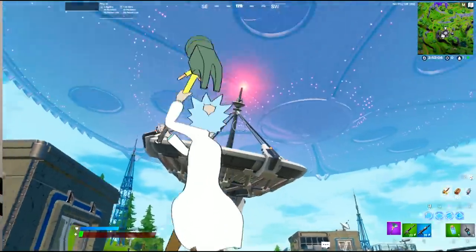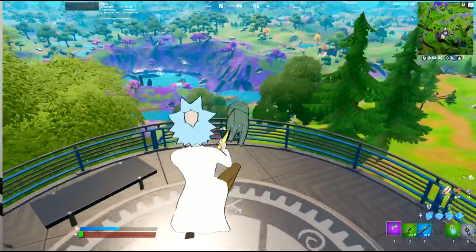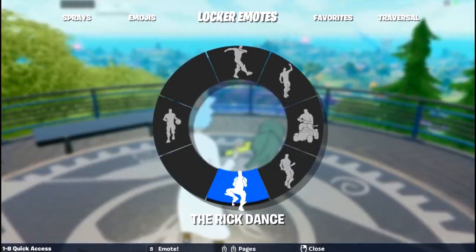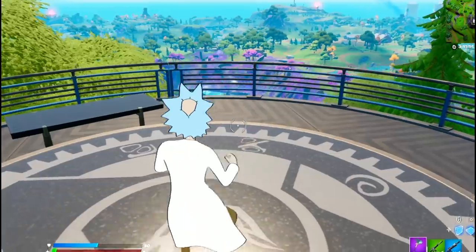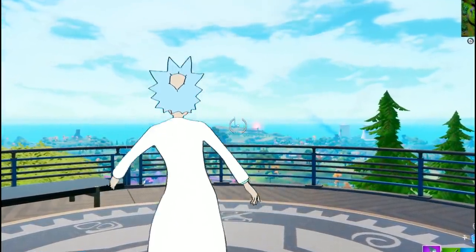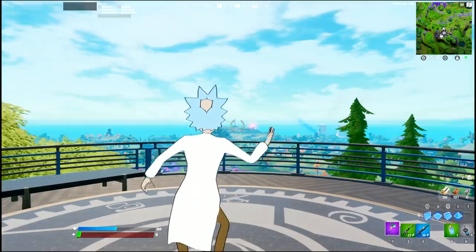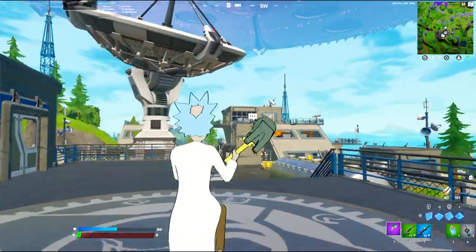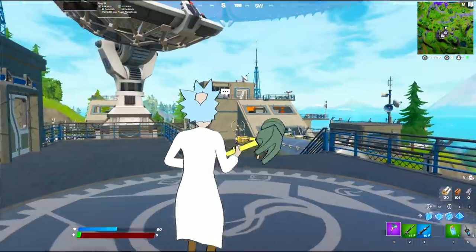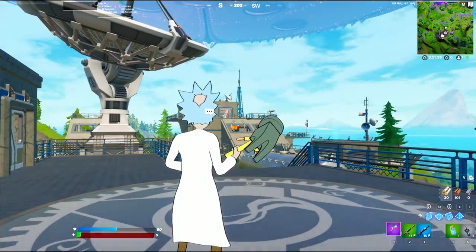Alright, so for this next scene, I've made my way over to this little satellite area. Basically all you have to do is use the Wreck skin right here, then do the Wreck dance, and that is basically it for this scene. Let's go ahead and do it — I literally face this way and boom, we're just dancing. This is probably the most simple one ever. That is literally this scene — all I have to do is dance right here in the middle with this in the background. Let's get on to the next one.